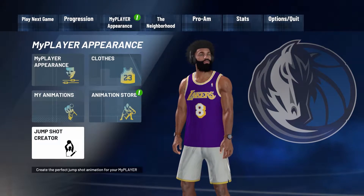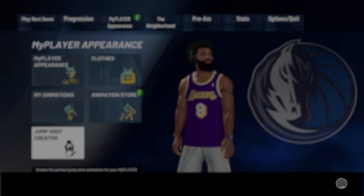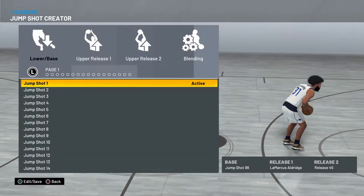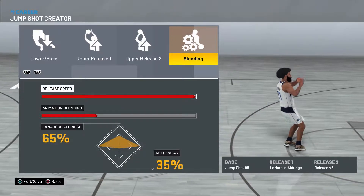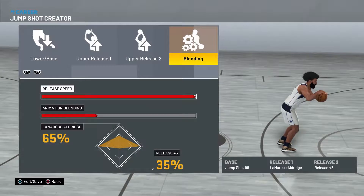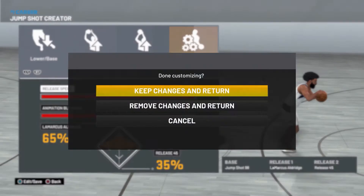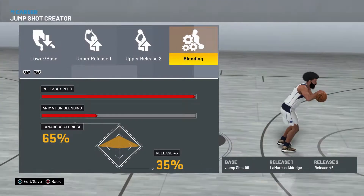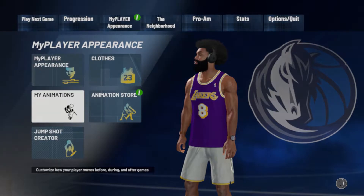First we're gonna need a good jumper, so this one's it. It's base jumpshot 98, release one is LaMarcus Aldridge, release two is release 45. You're gonna have 65% LaMarcus Aldridge and 35% release 45 blending, maximum speed — basically Hall of Fame Quick Draw. It's deadly. I saw it from Quail's YouTube channel and he's like one of the best point guards.